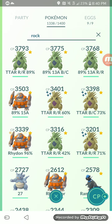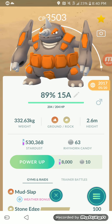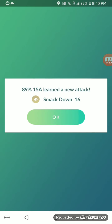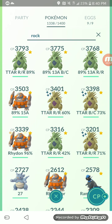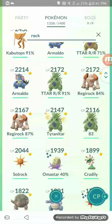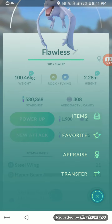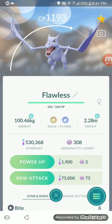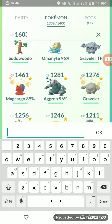Another Rock Type you can use is Rhyperior with Smack Down and Stone Edge. That's pretty much it for Rock Types — you don't want to use any of the others, besides maybe Aerodactyl, which is good now that it has Rock Throw and Rock Slide. Aerodactyl is pretty good too, so if you have it powered up, you can use that.